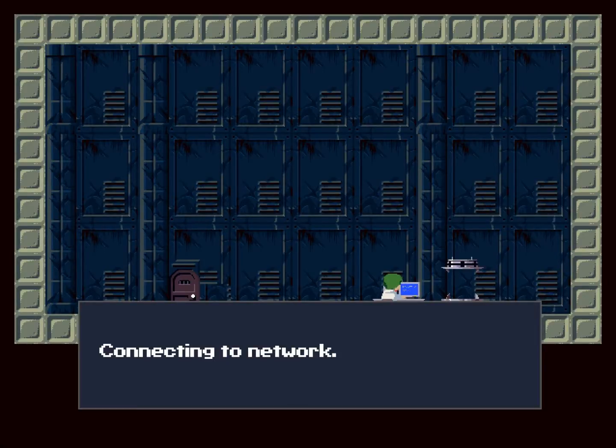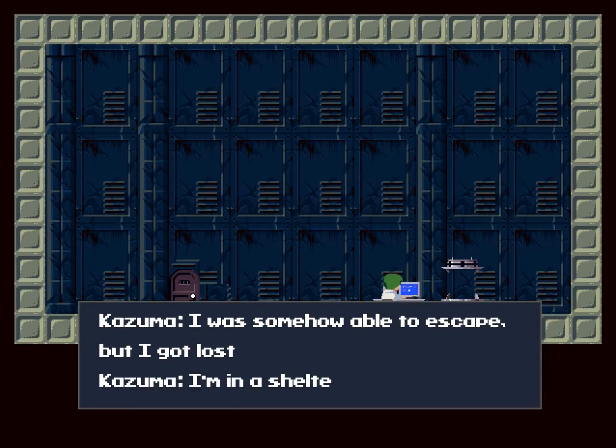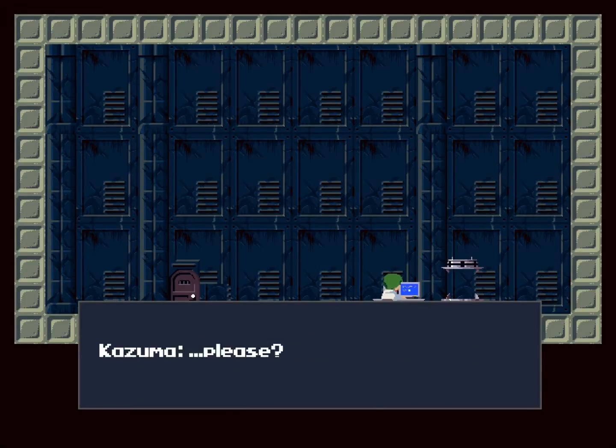We open on this guy — his name is Kazuma, and he's trying to get a hold of his sister Sue. I'm going to be skipping most of the dialogue, because it's not really relevant to the actual gameplay just yet.